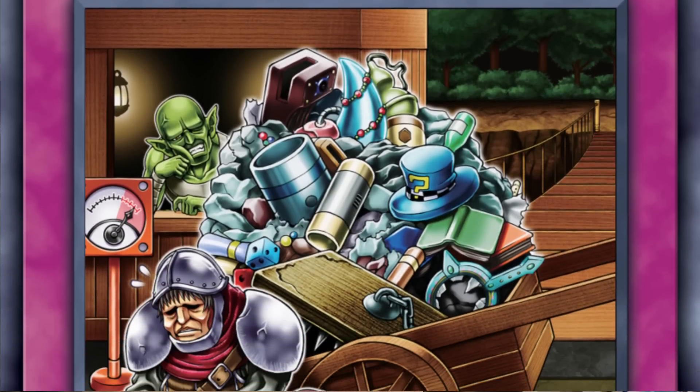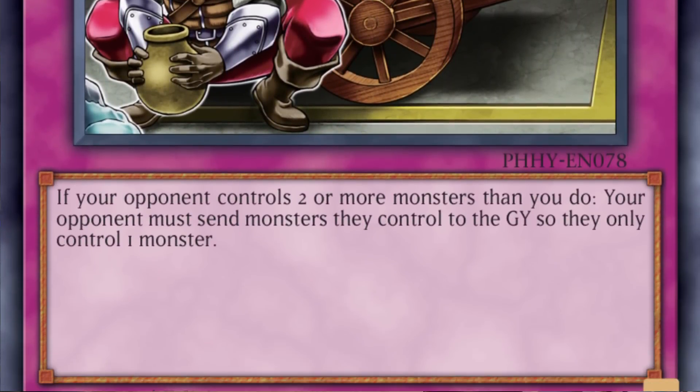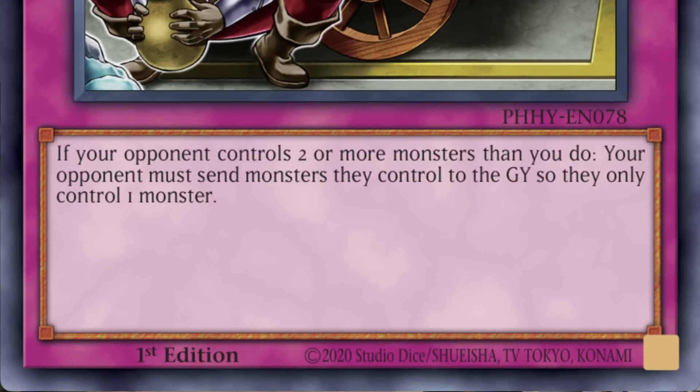Next up is a more generic trap not specific to the Labyrinth deck. Way Bridge is very similar to Evenly Matched because it forces your opponent to cut their board down to just one monster. Similar to power traps we've seen in Power of the Elements and Darkwing Blast, Way Bridge probably won't be in the main deck but might become a side deck semi-staple.